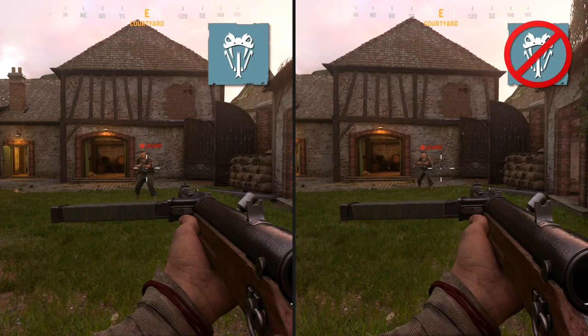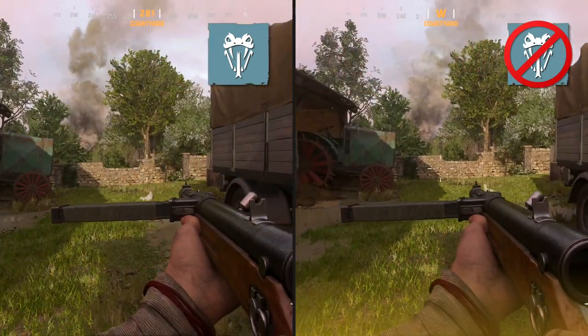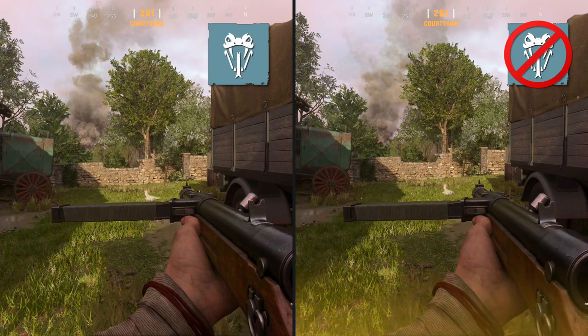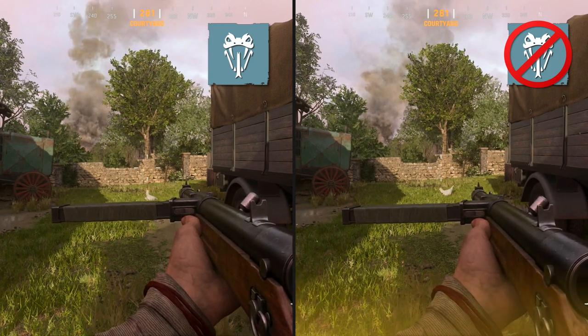Next we'll look at how cold-blooded responds to high alert, and in this regard it works exactly as stated in the description — with cold-blooded equipped you won't trigger high alert.